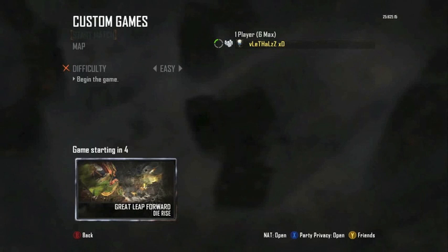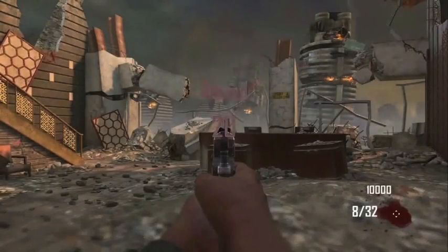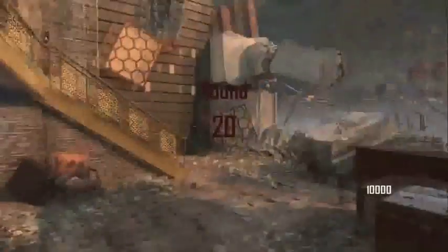You can invite anybody you want — up to four people, I think. Whenever you go into the game it starts at Round 20 and you start off with 10,000 points. This does work on the leaderboards and online. You'll see it says Round 20, start with 10,000 points — easy as that.